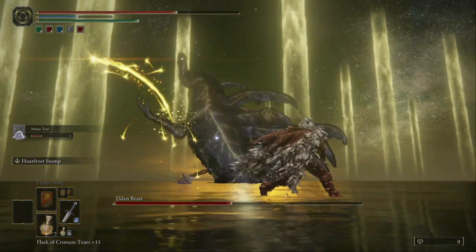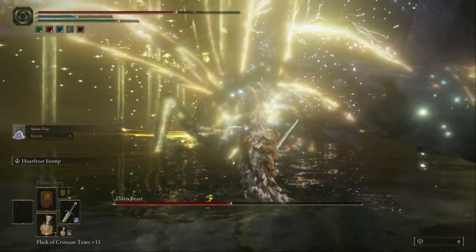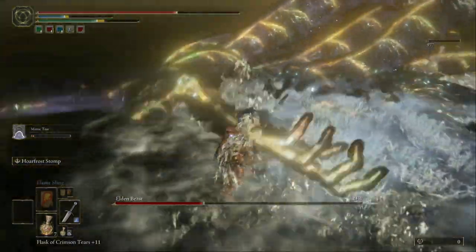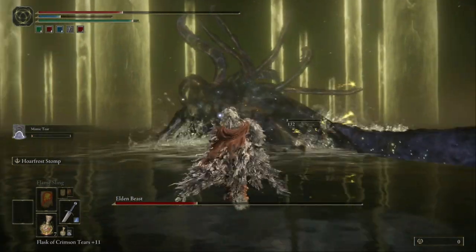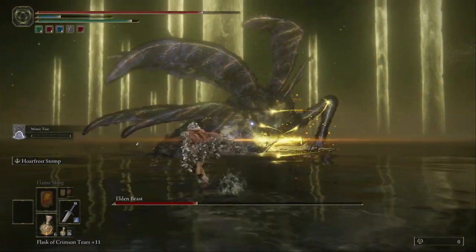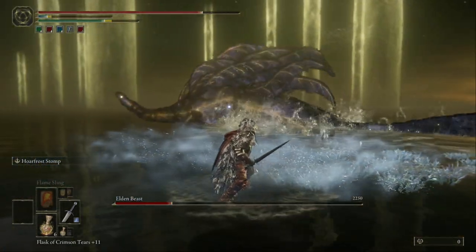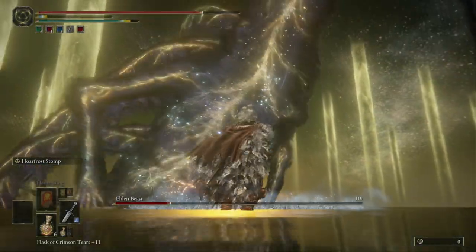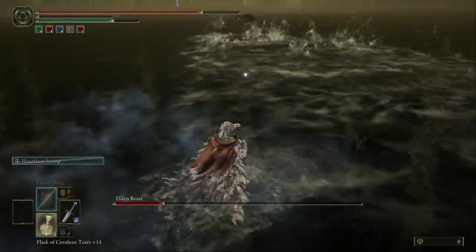Get close, use the magic, use the stomp — as you can see you take a lot of life with the stomp magic. Remember to dodge these sword strikes. Use the stomp again on his back, watch out for the swing here, use the stomp — stomp him down into the ground where he came from.